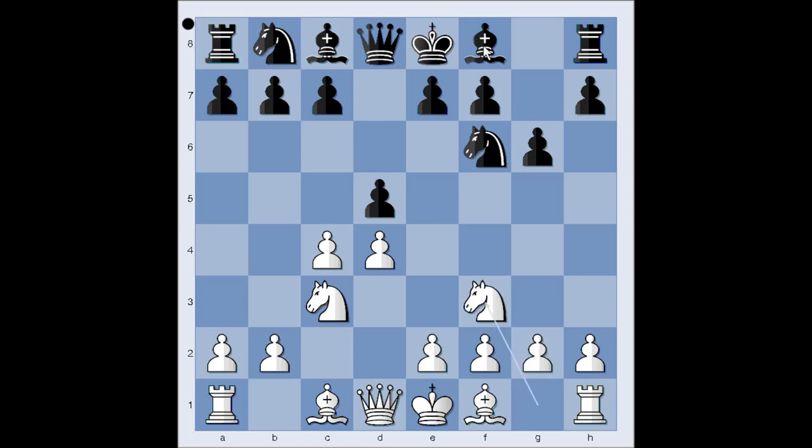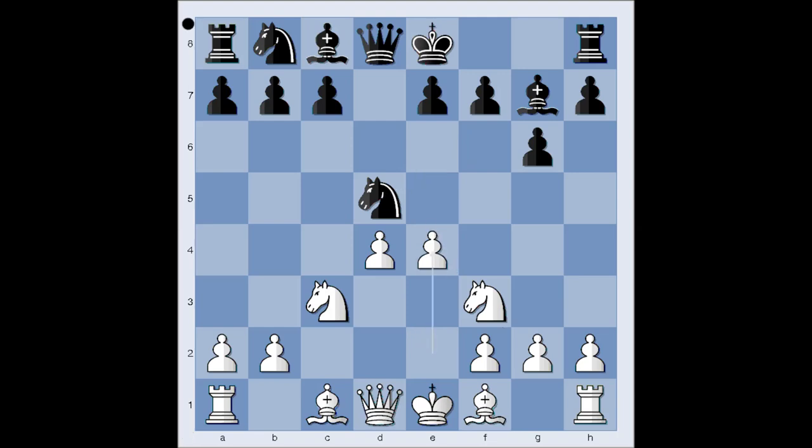Knight to f3, bishop to g7, pawn takes pawn on d5, knight takes on d5, e4 attacking the knight, knight takes knight, pawn takes knight, c5 attacking white's center.